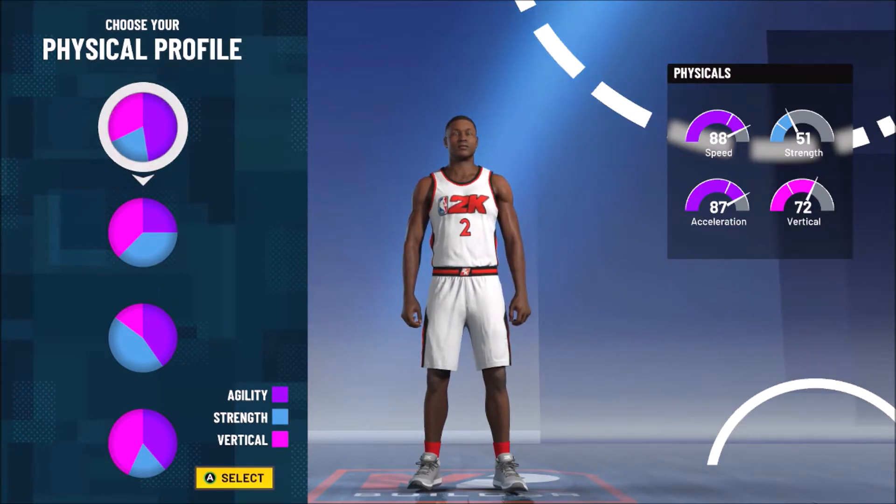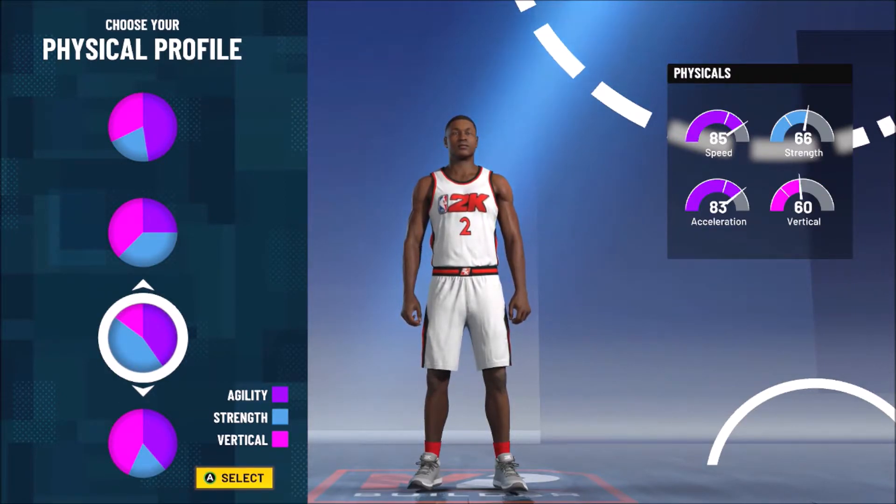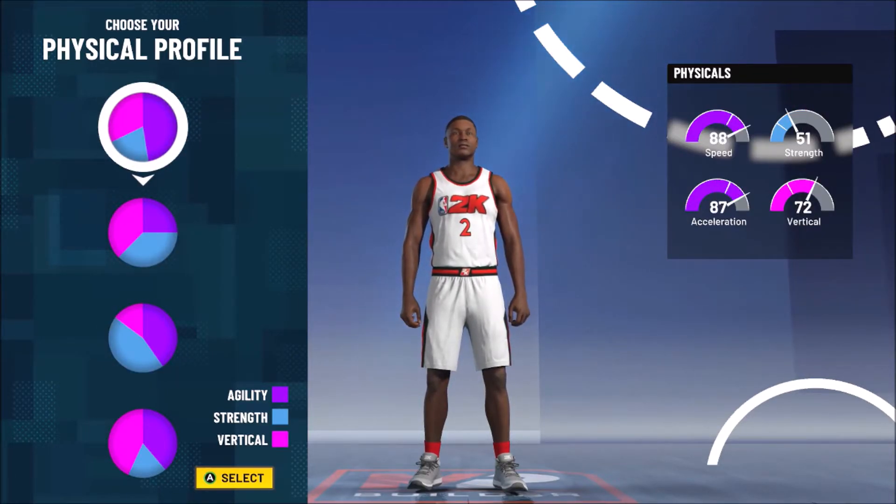We're going with the top one. As much as I want to have as much strength and as much speed as possible, if you go down to the lower option your strength really doesn't increase all that much and you lose quite a bit of speed for it — and we're playing 2K. Everybody knows speed kills in this game.